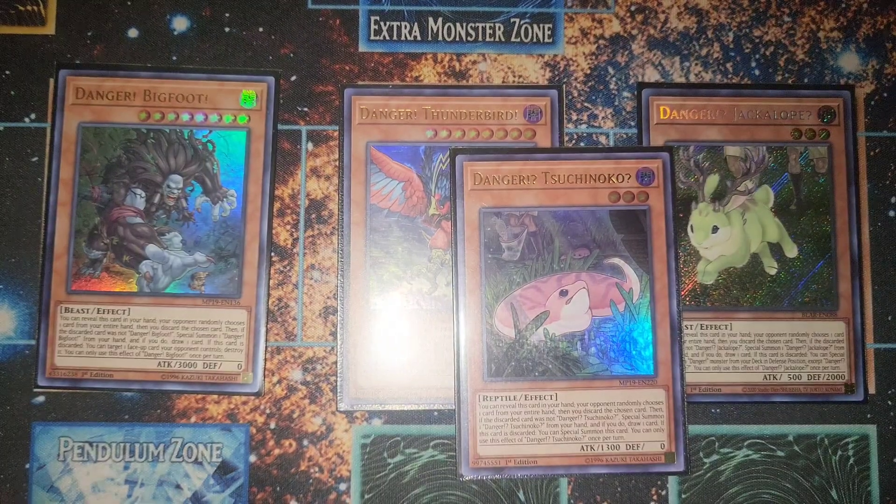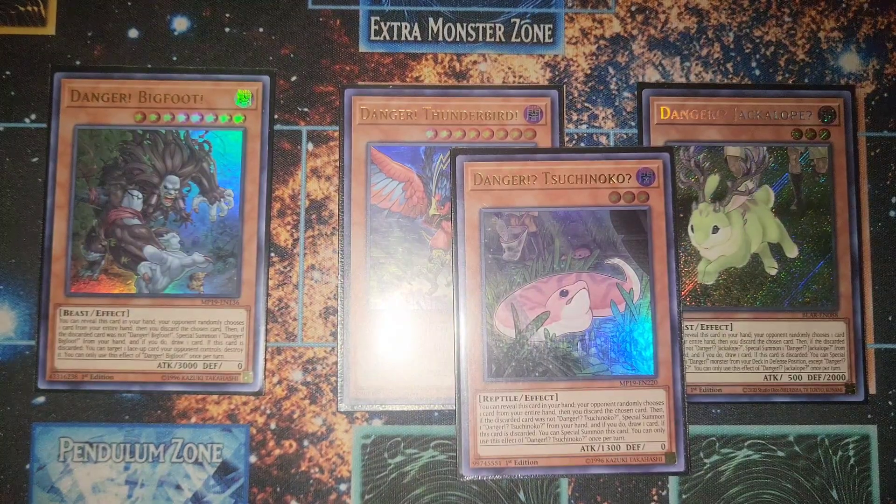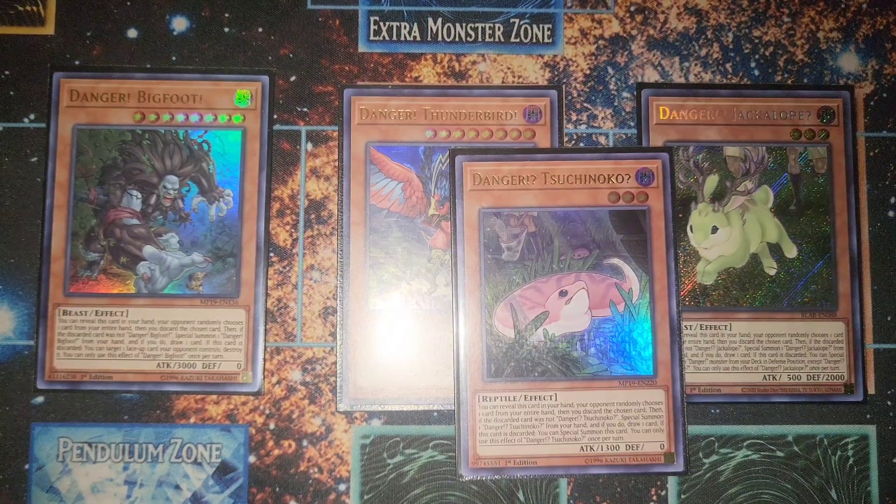For additional generic extenders, we run a small Danger engine: one Thunderbird, one Bigfoot, one Jackalope, and one Nessie. Thunderbird and Bigfoot help with Rank 8 Xyz, while Jackalope and Nessie help with Rank 3s. You could run Birdman or other Level 4s, but these are the best in my opinion.